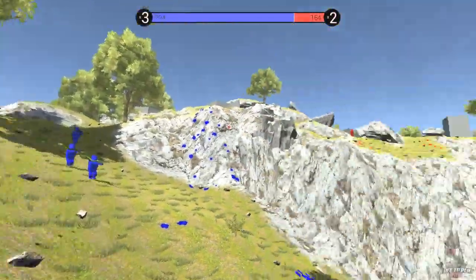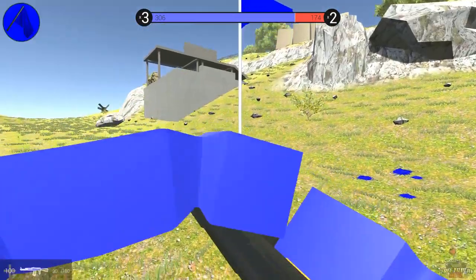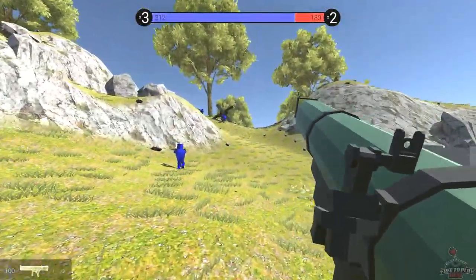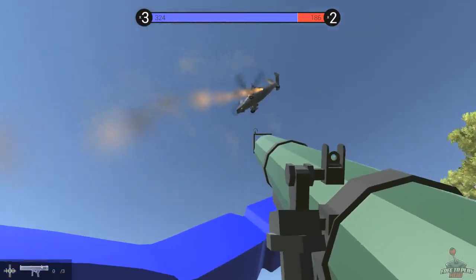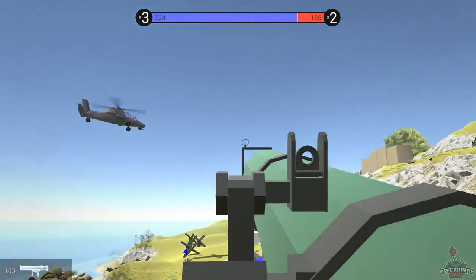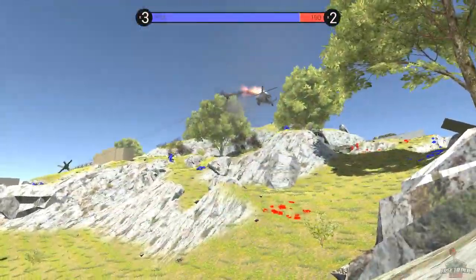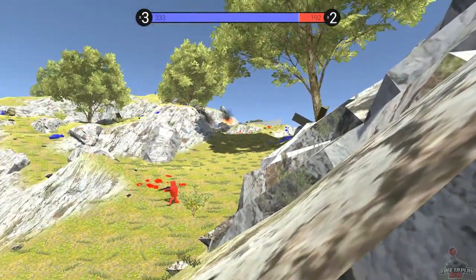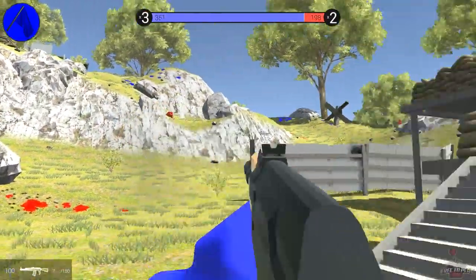Oh, I'm getting hit — I need to get to cover! There are two guys there shooting at me. You have to be a little bit careful. These guys are getting destroyed over here. We've got a helicopter — let's take it out. Oh I missed, and now it's coming back to kill us. Can we take it down? Oh, they're coming at our spawn already — stay away!